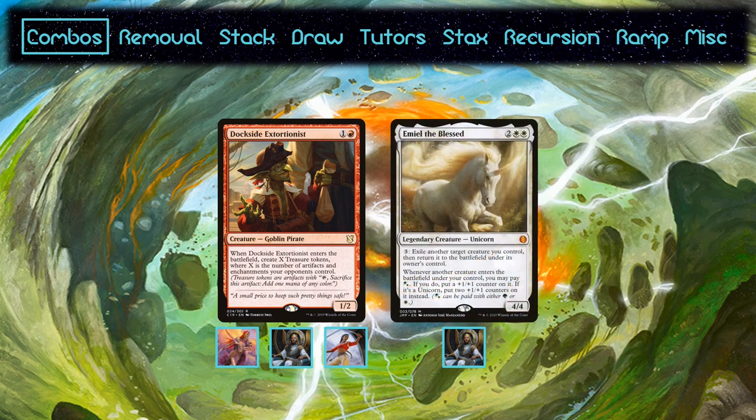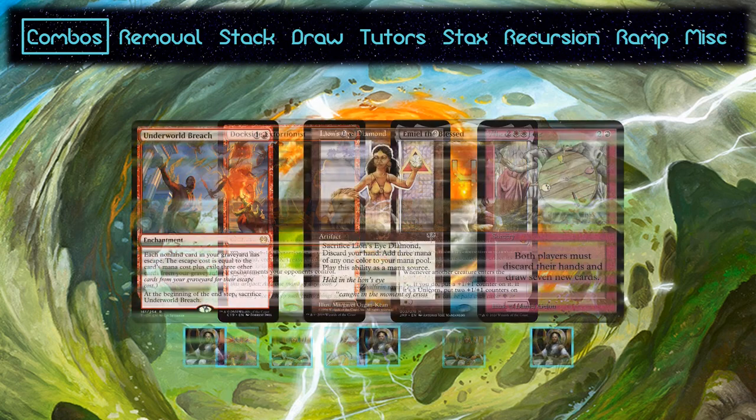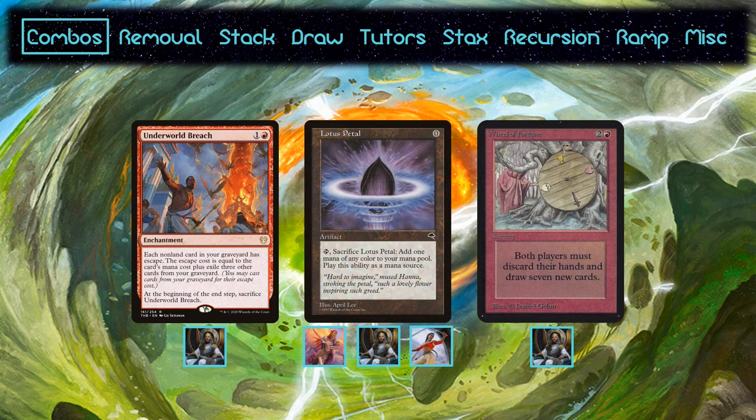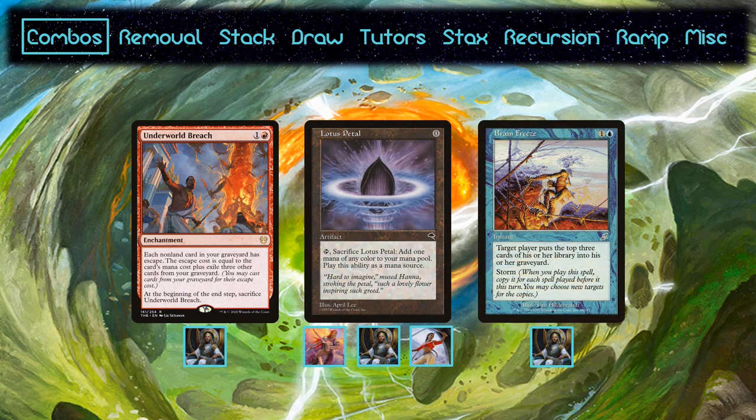Emiel the Blessed also makes it in since it's the most efficient way of going infinite with Dockside — he only needs to make four treasure tokens when he enters. This combo makes it in over other infinite mana combos because Kenrith does need colored mana in order to win. Kenrith also runs the Breach combo. It generates mana with either LED or Lotus Petal. They both have to be cracked for mana, so they can be replayed with Breach as long as you have Wheel of Fortune or Brain Freeze to put cards in the yard to exile for the escape cost.